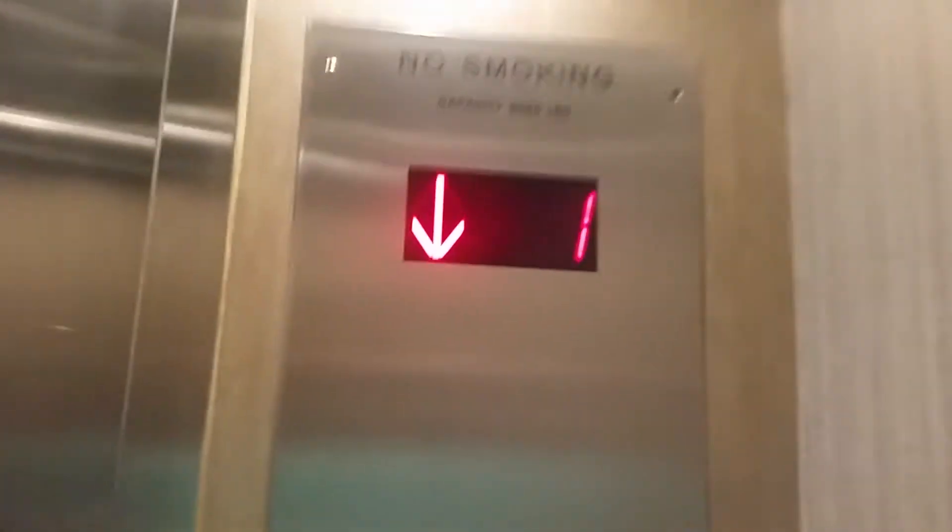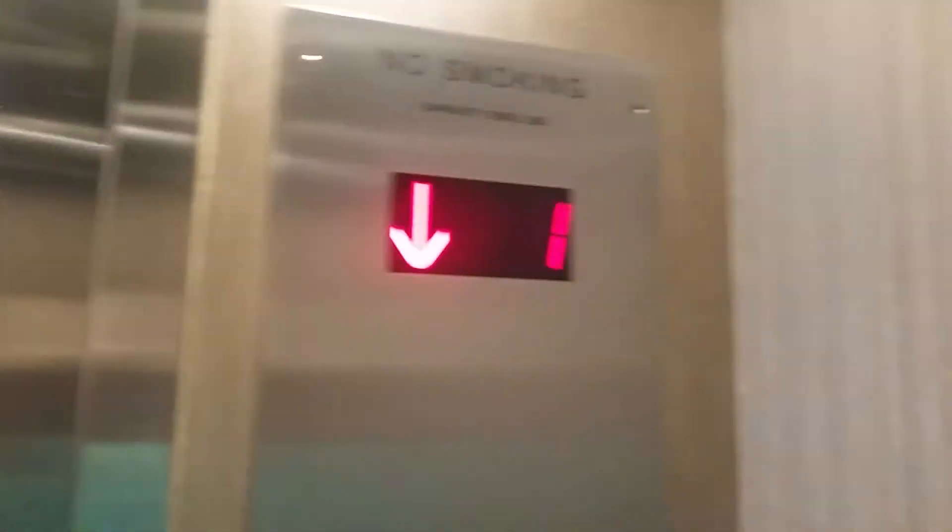These are incandescent lights. Here's your ACME indicator. I don't know what type of elevator this is just yet. There's a gap in the door — it's really weird. I can't really see anything in the shaft.